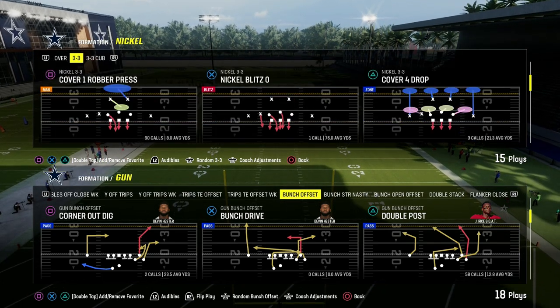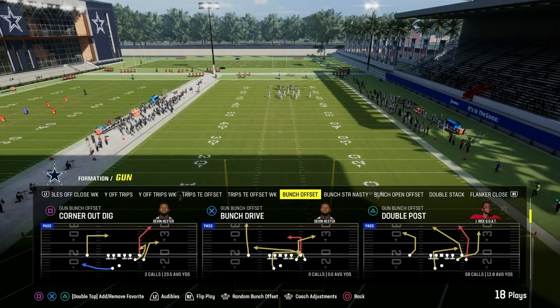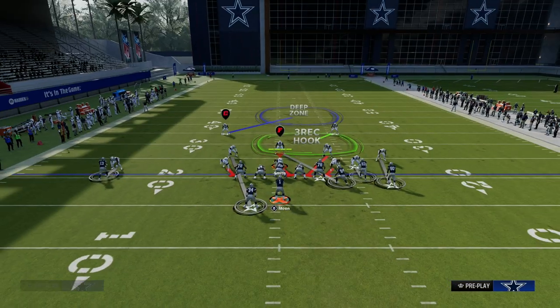Today's video I'm going to show you the best base play in Madden 24. It is the Double Post out of the Gun Bunch Offset Formation in the Indianapolis Colts Offensive Playbook.